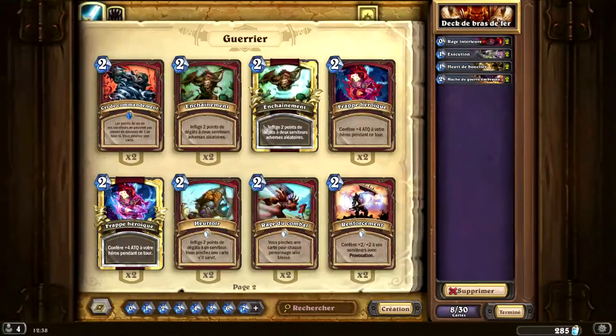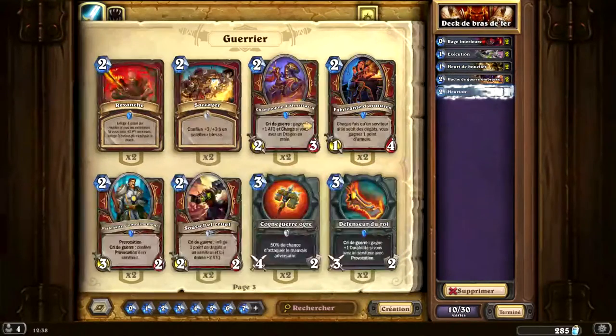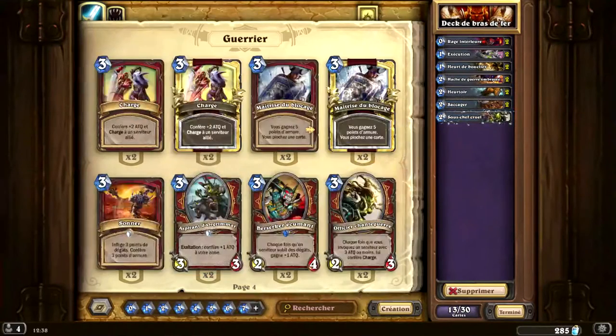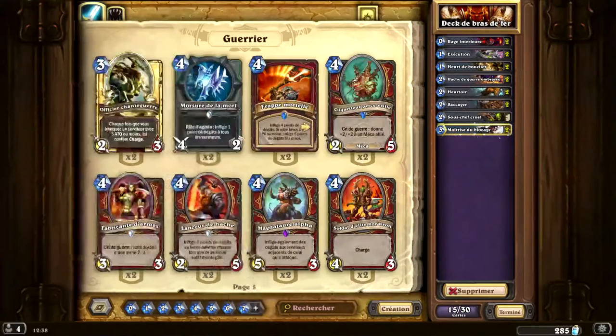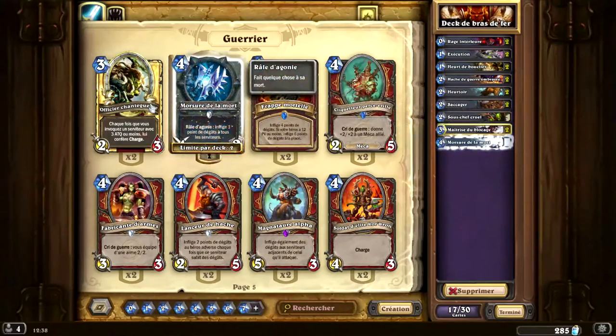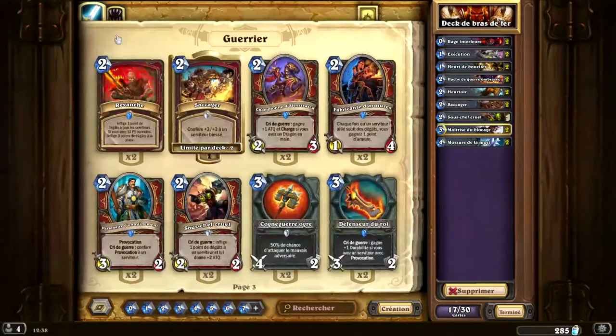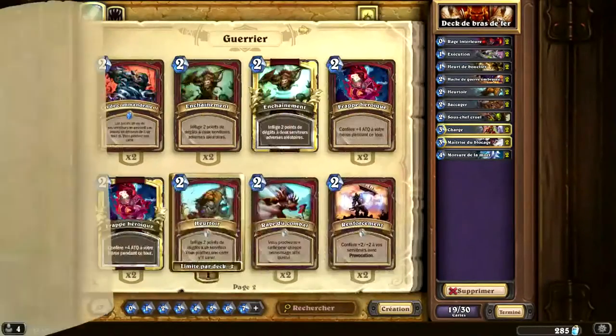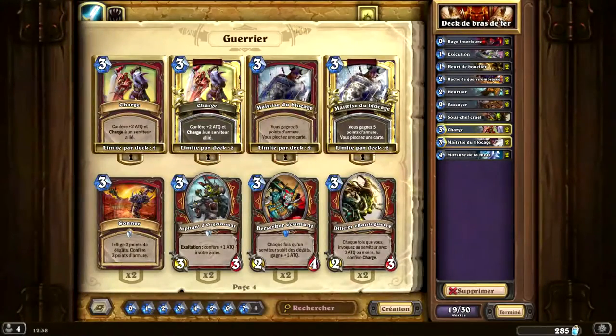Le deck est basé autour d'un combo qui peut faire environ 42 dégâts, ce qui est assez puissant. On va l'utiliser parce que pendant la game, normalement, on ne mettra pas spécialement de dégâts en face. Et nous, on en prendra, ce qui fait qu'on rentabilisera un peu le bras de fer en invoquant des créatures.